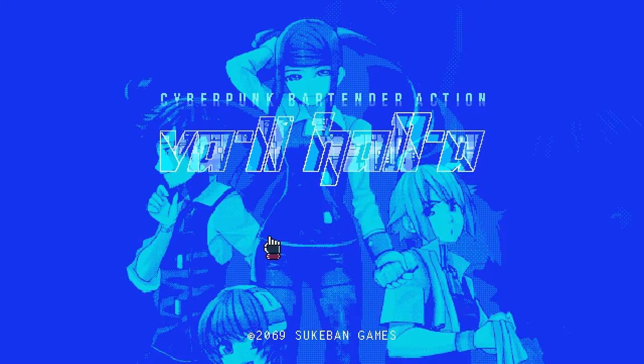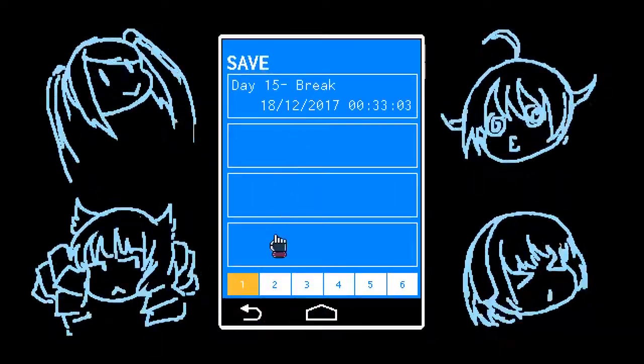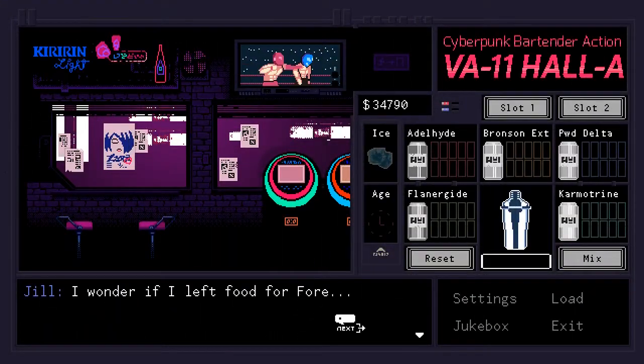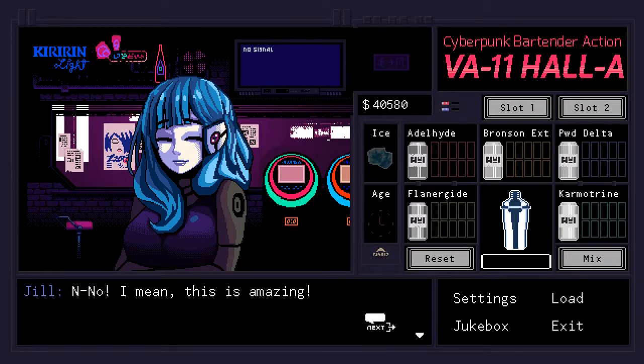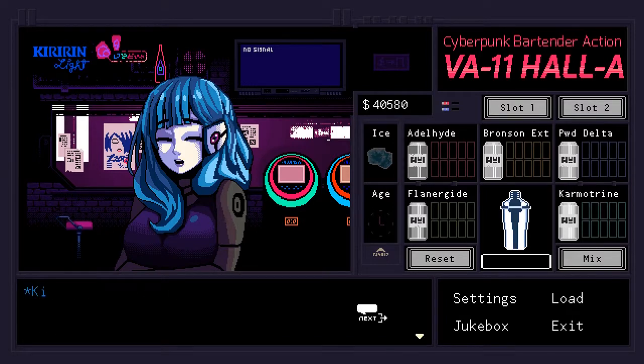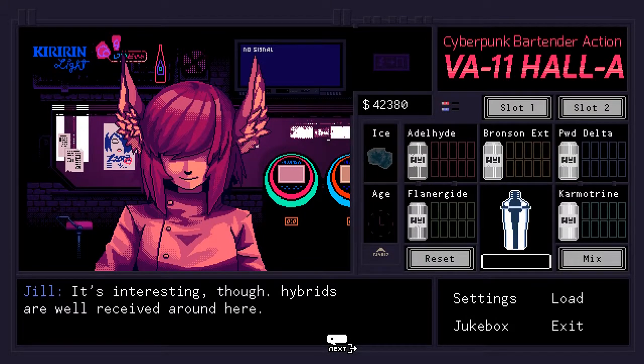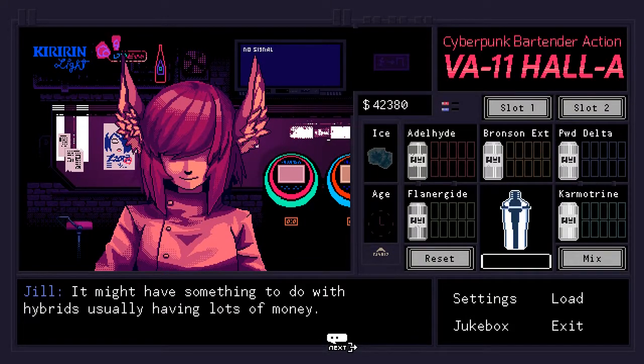Problematically, for a story-related game, and especially one as word-dense as Valhalla, you can't actually save freely, instead being offered the opportunity before you head to work every day and in the middle of your shift. While I never found this too inconvenient, for those intending on save-scumming a lot — either because you screwed up an order or because you need to hear every single bit of dialogue — you have your work cut out for you. And there is a fair amount of reason to save-scum, not just for financial reasons, but also just for how to progress the storyline.